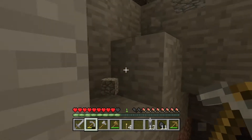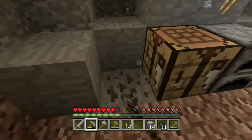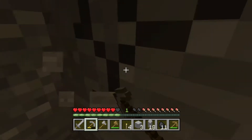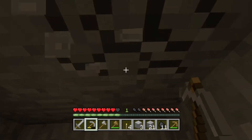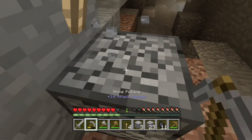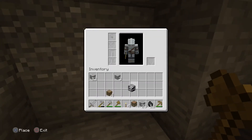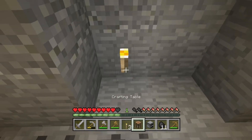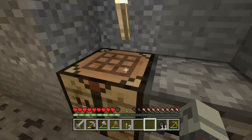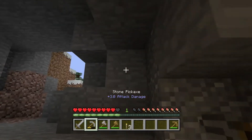For example, we need obsidian for an enchantment table or nether portal. I know there's a trick where you can build a nether portal without a diamond pickaxe, but I like the standard way. We'll take our stuff — I need to smelt some materials. We'll place all of these down and we've got a tiny little home.